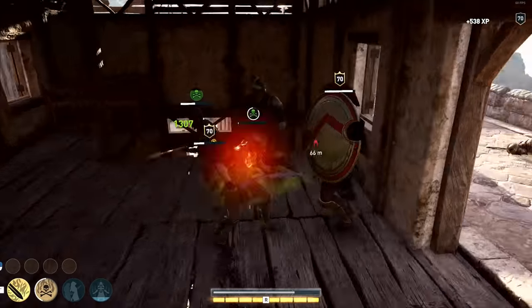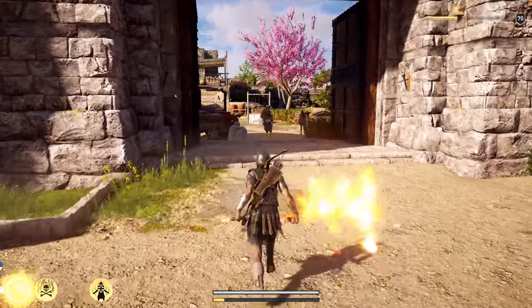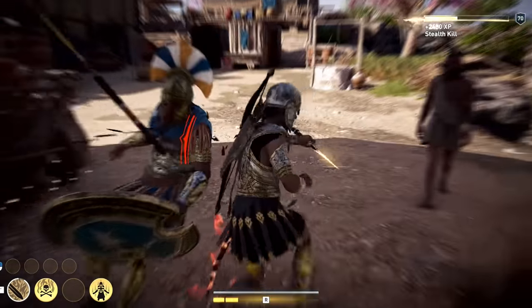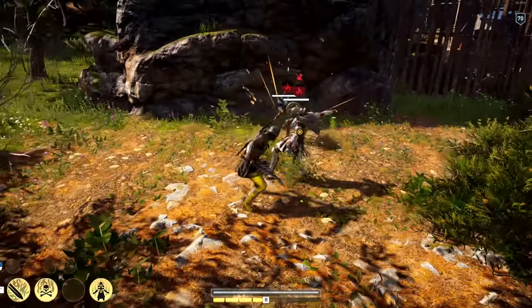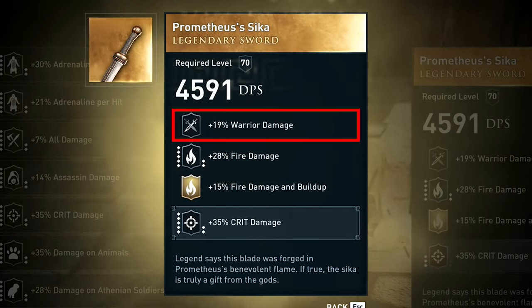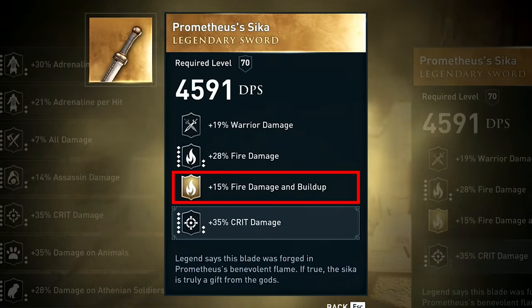Alright, let's go over the legendary swords now. The first is the Prometheus' Sika, for warrior playstyles. It is acquired by killing a mercenary randomly generated in your game with the nickname "the Spark." As a reminder, these three swords are available without any DLC. The primary perk is warrior damage, the secondary is fire damage, and its legendary perk is 15% fire damage and build up.